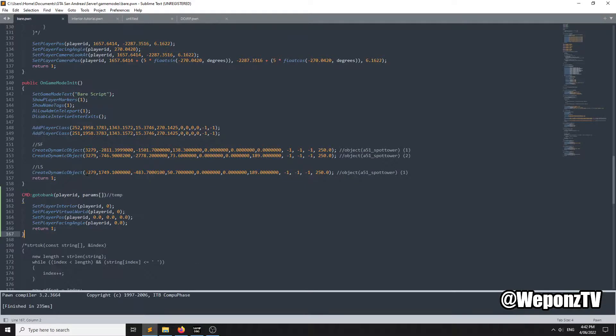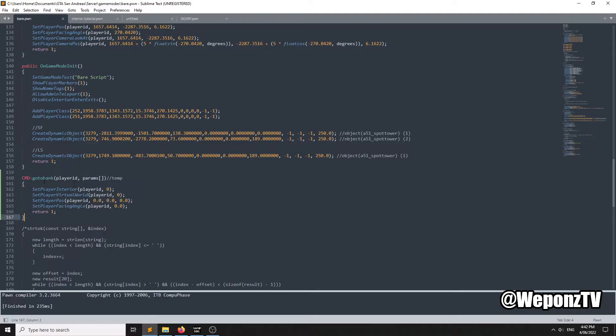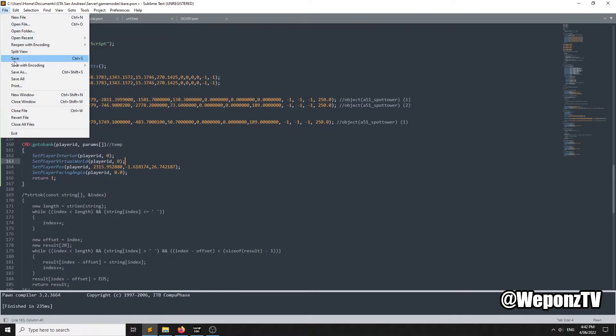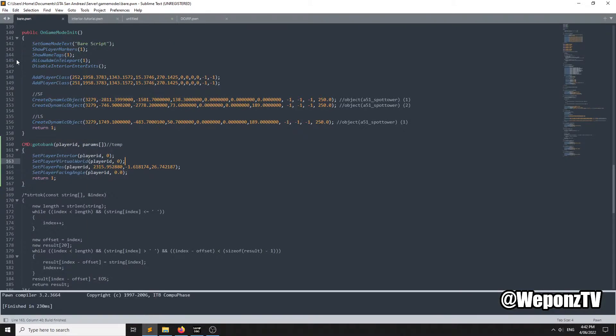What you need to do is open up your game mode and make a temporary command — go to bank — then paste the coordinates there so you can spawn inside the bank. Remember: interior zero and virtual world zero, just put it as zero. Save that and compile it, then jump in game and we'll do everything from there.